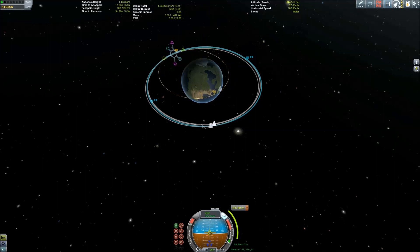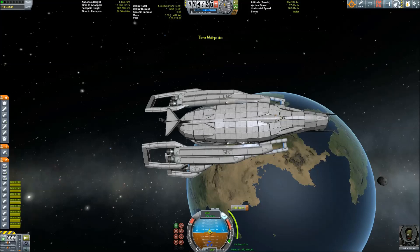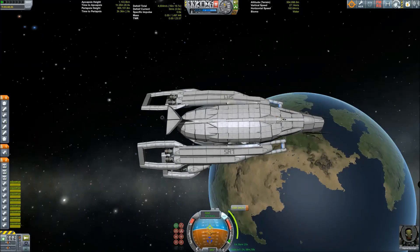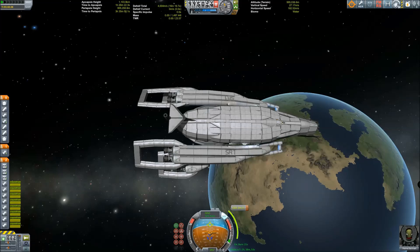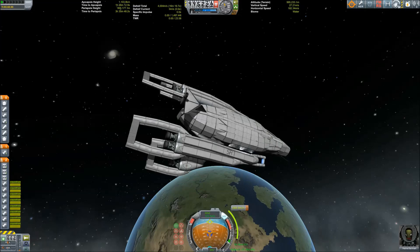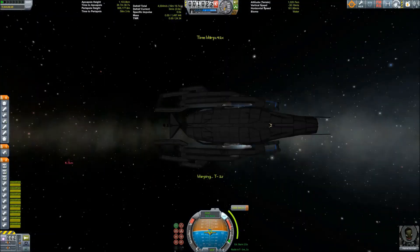I'm setting a maneuver node — about 30,000 meters should be enough. So 30 kilometers, setting up the maneuver node. Reaction wheels working overtime to get this beast pointing in the right direction. When I did this in real time I didn't know if the ship was moving at all, but it was. It is ready for action — one more action, to be honest, because we're just going to do this final burn and then get it back down to terra firma.